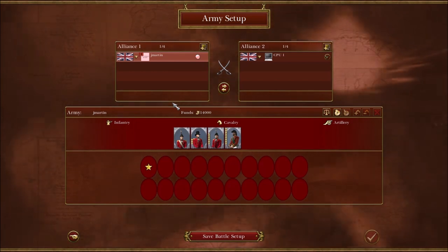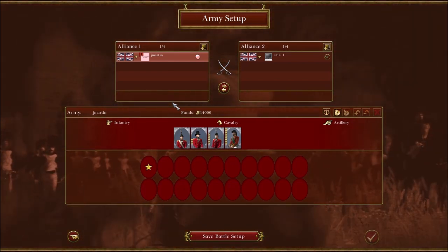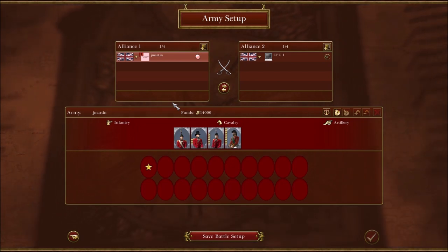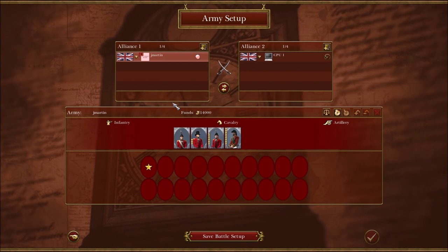I thought that was a really great suggestion, so I went back and made a spreadsheet of the stats of all the units, which was interesting. I don't think I've ever actually done that before, but now I know the accuracy, cost, and morale of every unit.